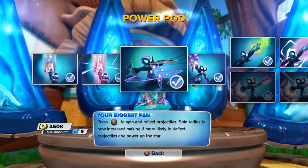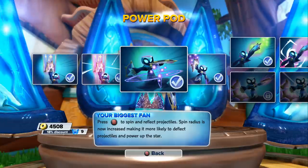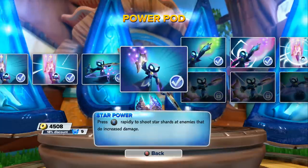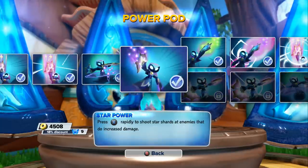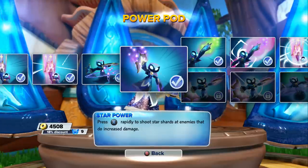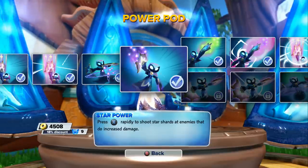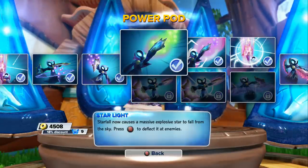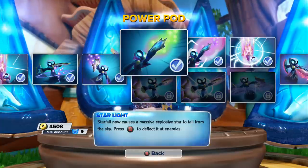Power up — if you deflect it four times it does a lot of damage, pretty fun but it's hard to get the timing. Star Power: press X rapidly to shoot star shards at enemies that do increased damage. Now the other part — I always chose Stargazer over the one down there, because that one is based on deflecting and pressing B all the time. It annoys me; it's fun but it's hard to work into your fighting.